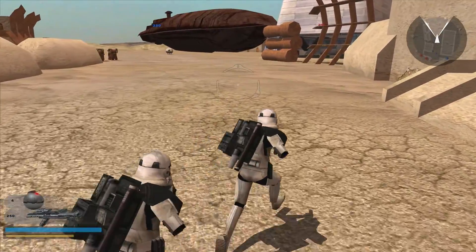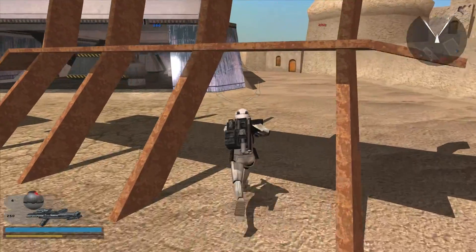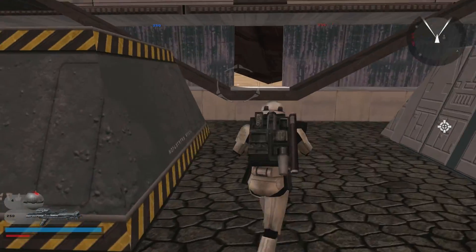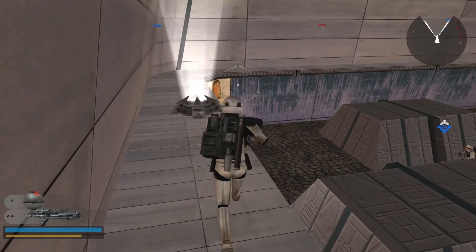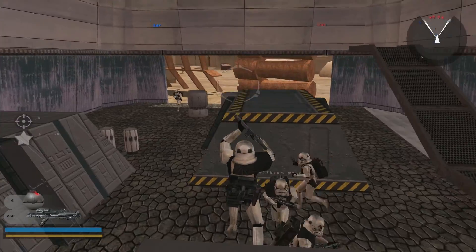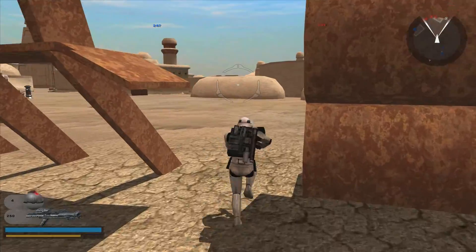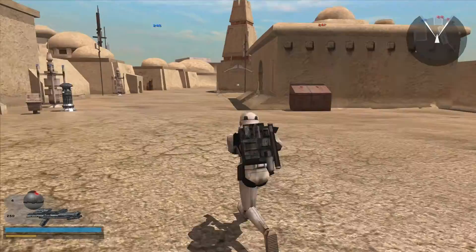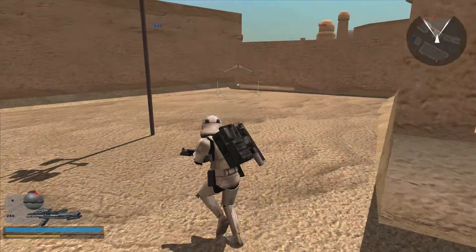Renz also made a couple of Coruscant maps which were originally for Battlefront 1 and then got converted over to Battlefront 2, and we'll be looking at those — probably the next ones I look at, because I want to do a couple of individual maps before I head into some of the bigger mods. This is definitely a really cool map; I think it's the only Mos Eisley recreation map that actually uses custom models. There are a couple other Mos Eisley maps out there, but they just use stock assets.